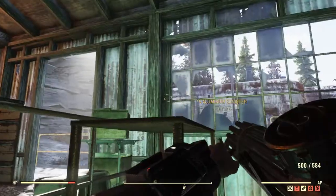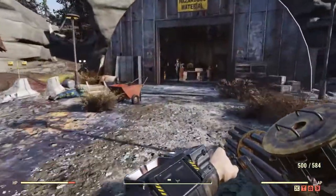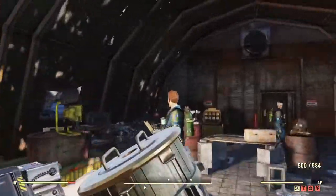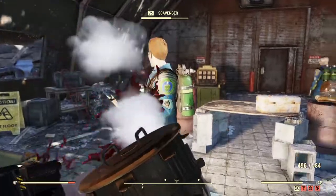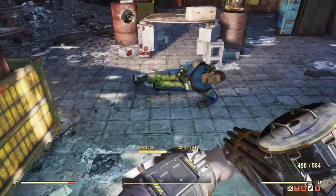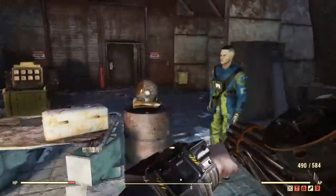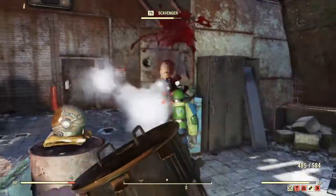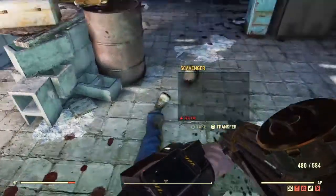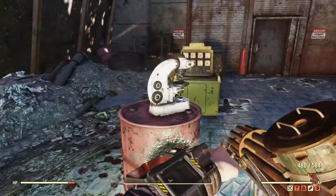There's a pretty good amount of NPCs here — about six to seven outside usually, maybe more than that. There's usually a ghoul or two that pops out while you're fighting these people. There's three pre-war money off of that guy — it's just a pretty good farm. More pre-war money off of that guy too. Sometimes a lot of it drops, sometimes not as much.